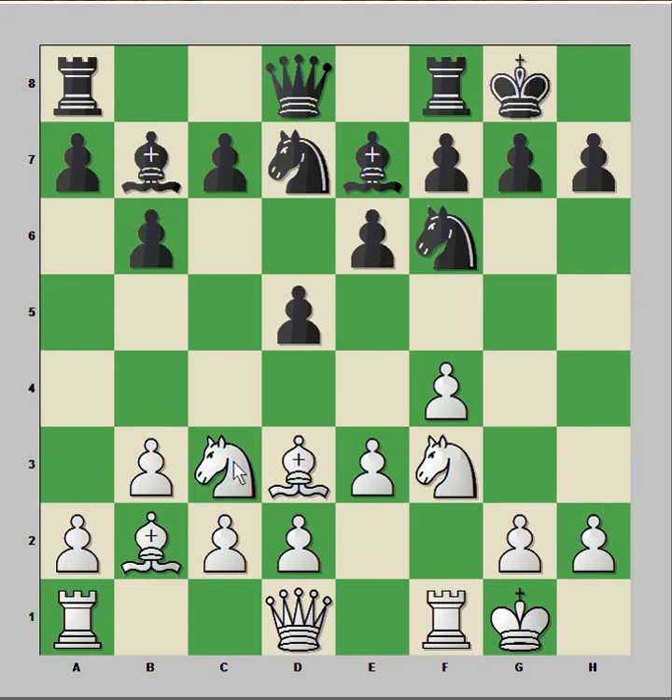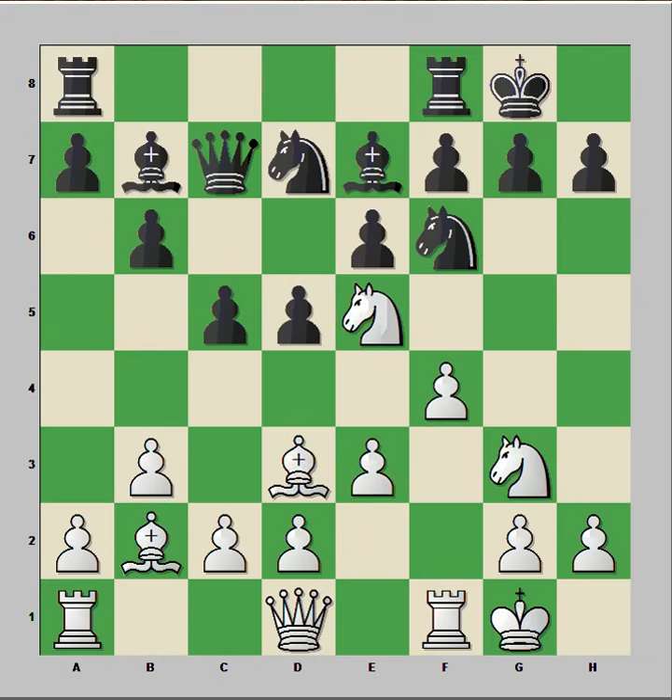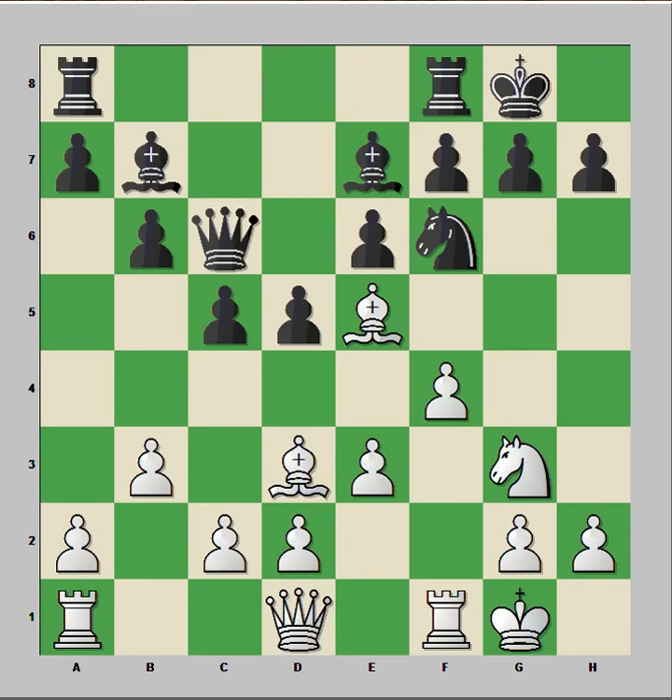Solid Bauer. Ne2, taking on c5, Ng3, Qc7, Nxe5. The queen moves to e2, improving the position of the queen and connecting rooks.